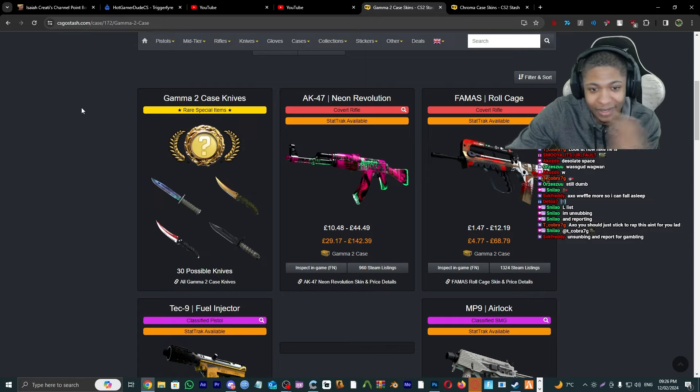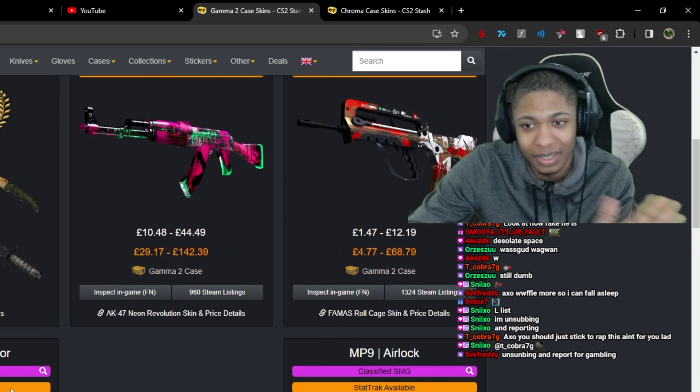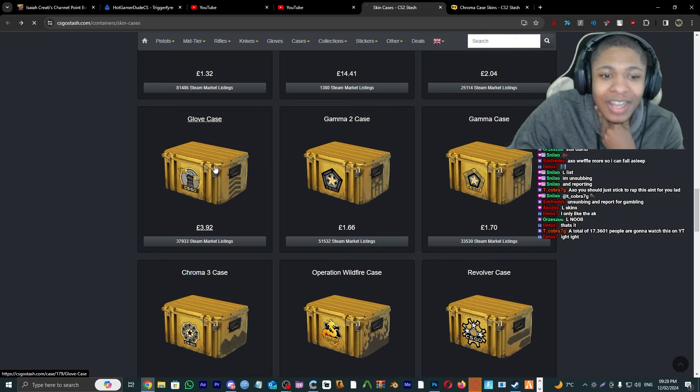Gamma 2 Case — we got the AK Neon Revolution. It's giving Suicide Squad Joker vibes. I don't like that one personally, I will never touch it. I'm gonna give this a C tier.